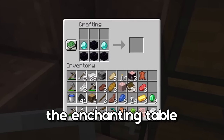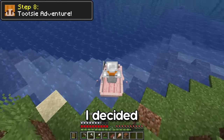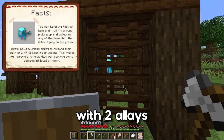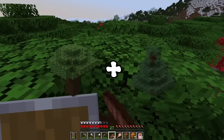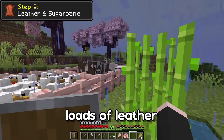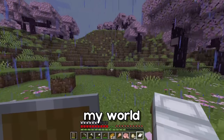I set out on an adventure in the hopes of finding a warm ocean to get sniffer eggs. Sadly I didn't find one, but I came across a pillager outpost with two allays that I befriended, and I also found some dark oak and spruce trees and collected saplings for building my starter house. I stole a few cauldrons and some hay from a village to make proper enclosures for my animals. I still needed loads of leather and sugar cane for bookshelves, so I decided to explore my world at the same time.